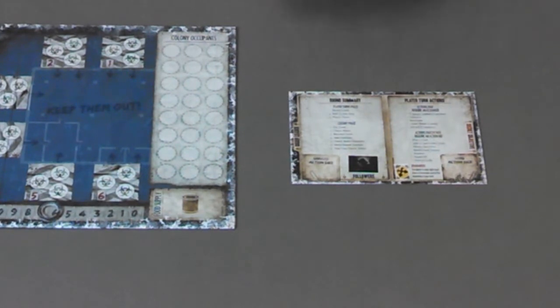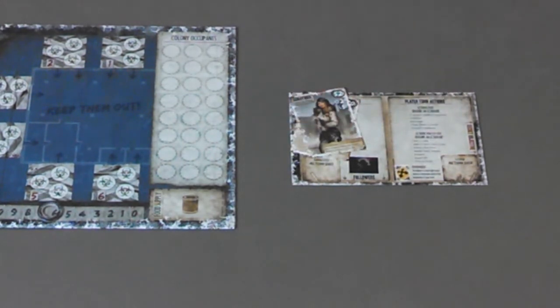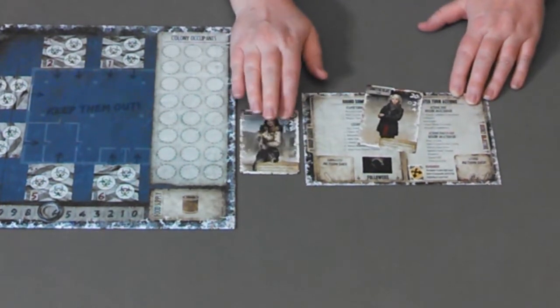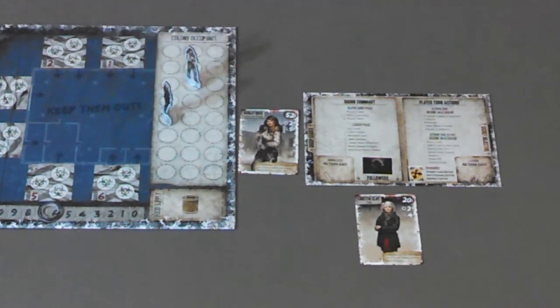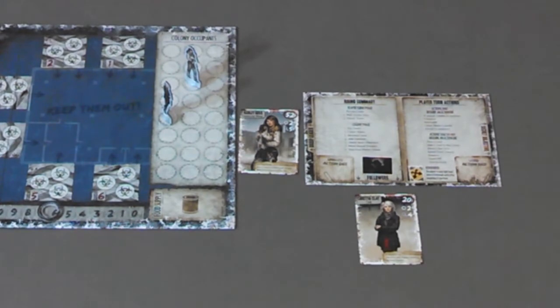Deal four survivor cards to each player. The players choose two of the survivors to keep and return the others to the deck. The survivor deck is then reshuffled. Each player makes one of their survivors their group leader and places that survivor's card next to the leader space on the player board. The other survivor card is placed below the player board in the followers section. Each player takes the corresponding standees for their survivors and places them on an open spot on the colony board. The player whose group leader has the highest influence takes the first player marker.